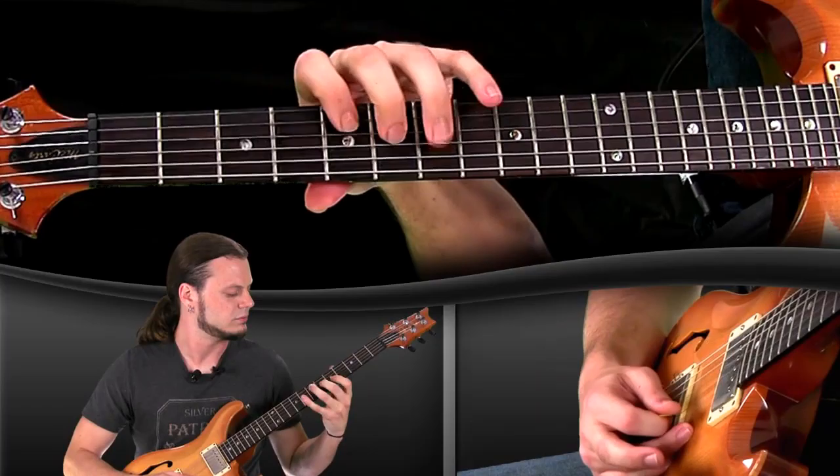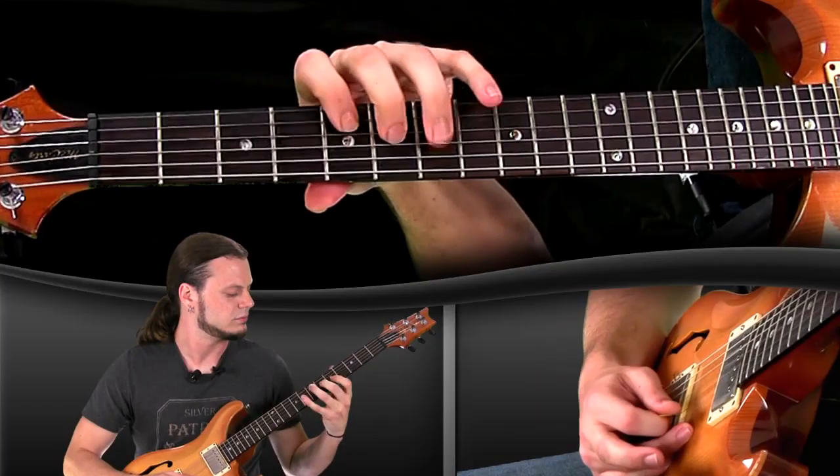Let's now talk about how to outline these changes with arpeggios and the exercise that I do every day. It's pretty demanding, pretty tough. It should be alternate picked and it's kind of endless — but that's cool because it's a challenge. I call this 'more bang for your buck.' The first thing we're going to do is talk about the arpeggios that correspond with each of these chords, within a five-fret radius. So the first arpeggio for the one is going to be this.